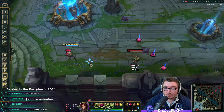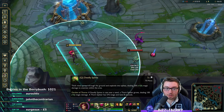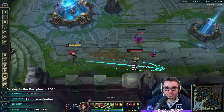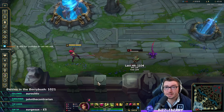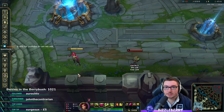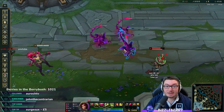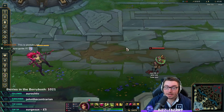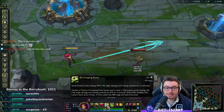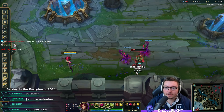Now let's talk about the E — Grasping Roots. It's on a much longer cooldown than Q, but it has a root component and will root anyone in that middle rectangle line. The root duration increases as you put more points in. I primarily max this when going the Electrocute build, since you're more likely to land consistent hits. The E spawns rooting plants that do the same damage as ranged plants but slow and have a shorter range. Two of these stacks — it can go from a 25% to a 50% slow if two plants hit the same target.